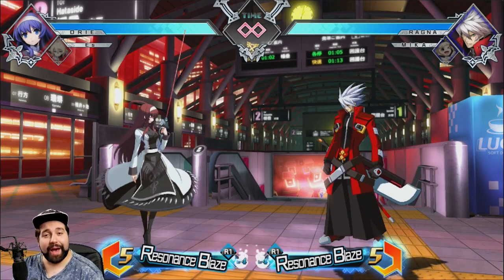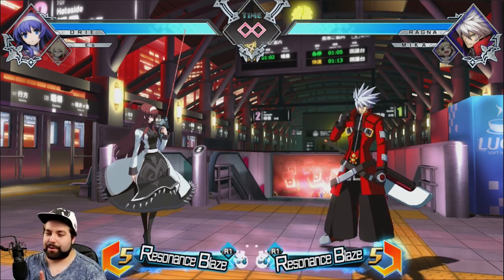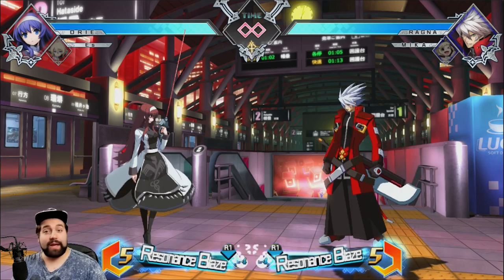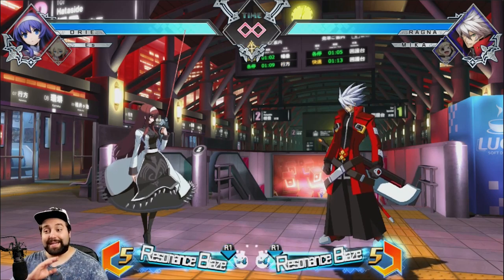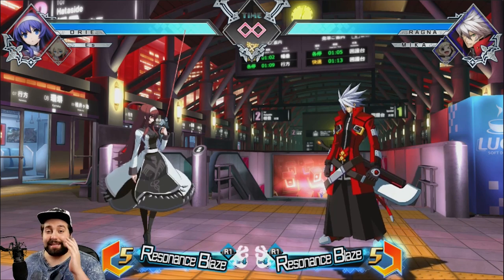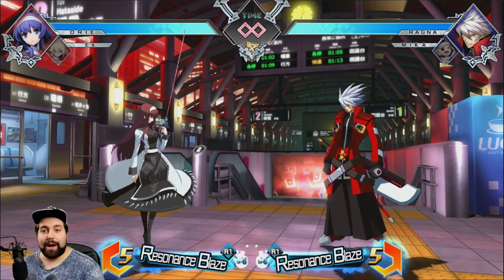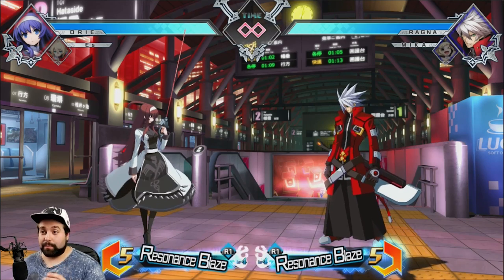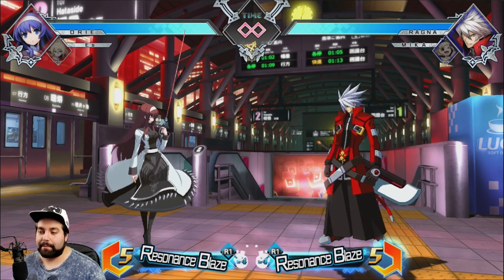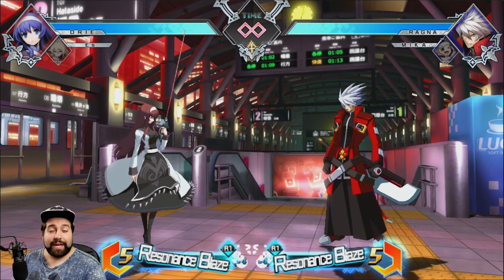Long time no see ladies and gentlemen, welcome back to another Combo 101. Back at it with BB Tag — we're gonna be learning with Orie today. We're gonna be showing you a combo that is universally used by every single Orie in BB Tag because it is a very strong combo. It's universal across all characters, can lead to damage, and can also lead to what's called oki — basically when you end the combo you put them in a situation they don't want to be in, forcing a mix-up. Orie is a very good character because of this.